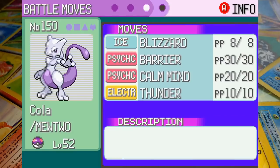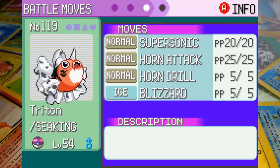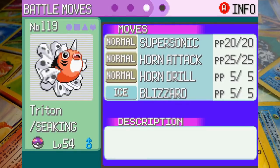Let's check out the rest. Up first, we've got Cola the Mewtwo, who's at level 52 with the moves Blizzard, Barrier, Calm Mind, and Thunder. We used a PP Max from the Trick House on Blizzard to make sure we'd have enough. Triton the Seaking's up next at level 54 with Supersonic, Horn Attack, Horn Drill, and Blizzard. A confusion move and a powerful super-effective attack is going to make using Seaking difficult — I don't like that much choice.